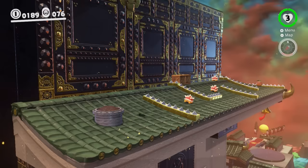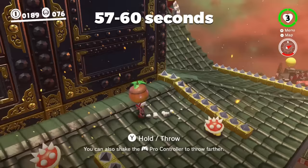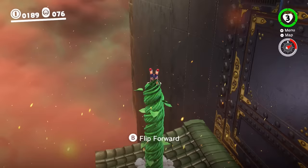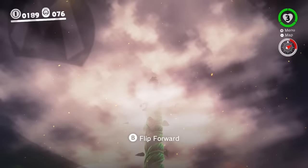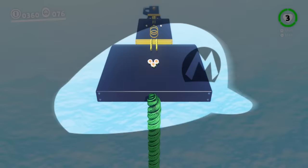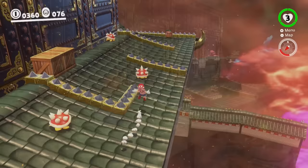At the very end of this section, ground pound at the right time by hitting ZL or ZR to go through all the rings that lead back down to the main area. If you do it correctly you can get 180 coins; if you miss the rings at the end you'll get 165 coins. It took me about 57 seconds as my fastest time and just over a minute as my slowest, so averaging it out it takes about 55 minutes to get 9,999 coins from zero — less than an hour, which is pretty awesome.